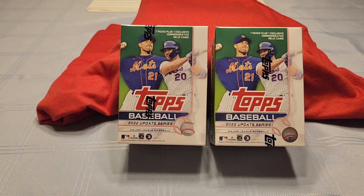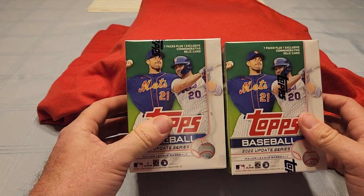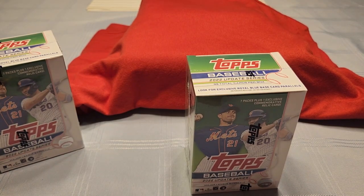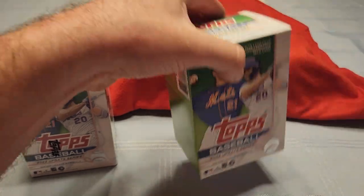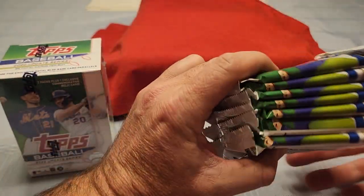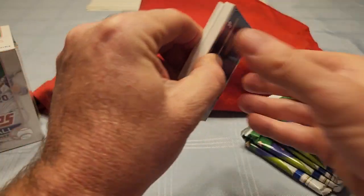Hey, what's going on everybody, it's Nate here. I wanted to do a video — got these update blasters with the OG crew. Found these retail blaster boxes on Amazon and the OG crew scooped them up. Josh hit a one-of-one out of one of his blasters from Amazon. We can still rip these and see what we got in them. We'll start with probably the bigger fatter pack with the relic in it — really miss opening up 22 Update, but tonight it's time to try to hit something good, something crazy.